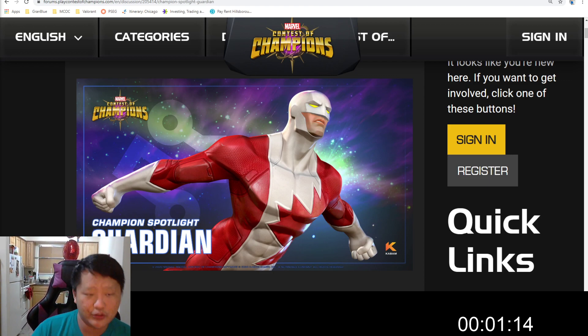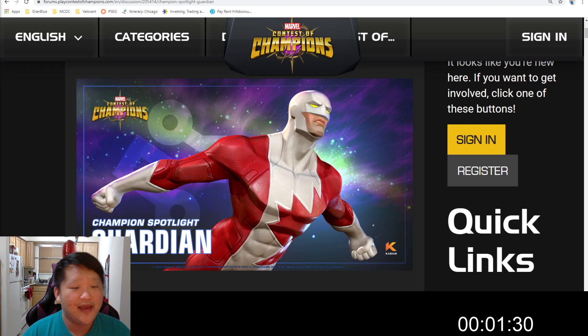On a light combo end, he consumes 2 force field charges to inflict a 20% of current power power drain. His heavy attack's first hit consumes 1 force field charge to gain a 15-second armor-up. His special 1 gives 3 force field charges, and the last hit applies a 6-second taunt.